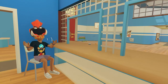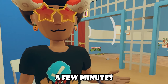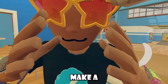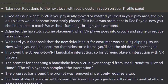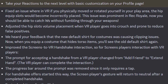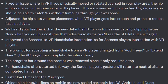For general improvements and bug fixes, we got a lot so lock in here. The first patch note says take your reaction to the next level with basic customization on your profile page, and I don't really get this patch note. I spent a few minutes looking to see what it could be and it seems like everybody else is also kind of confused — I'll have to make a short coming back to that one. They fixed an issue where in VR, if you physically moved or rotated yourself in your play area, the hip equip slots would become incorrectly placed. This issue was prominent in Rec Royale, so now you should be able to catch W's without fumbling through your weapons. They also adjusted the hip slot volume placement with VR so when the player goes into crouch and prone, to reduce false positives.